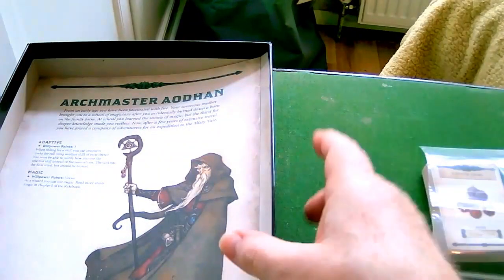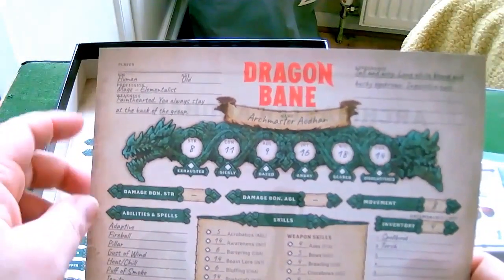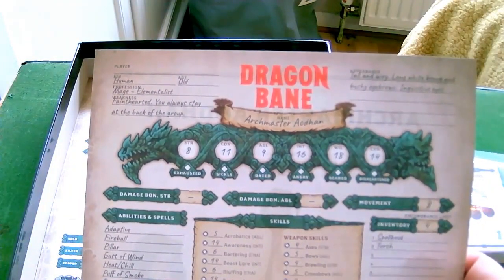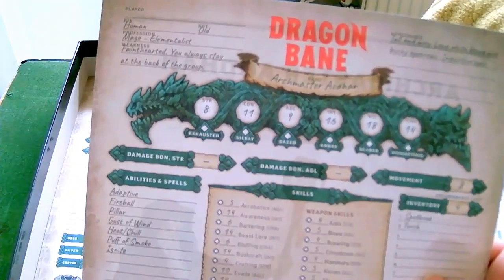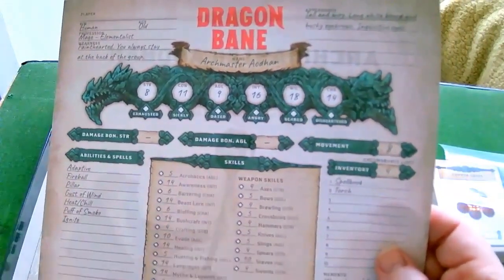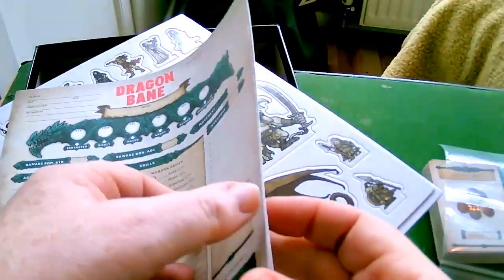So we've got the human — Archmaester Odenhan, human wizard, a mage elementalist. Appearance: bushy eyebrows, inquisitive eyes. He's got some spells: fireball, dust of wind, puff of smoke. And as you'd expect, combat skills are extremely low. He's not bad with a staff. That covers the pre-generated characters.